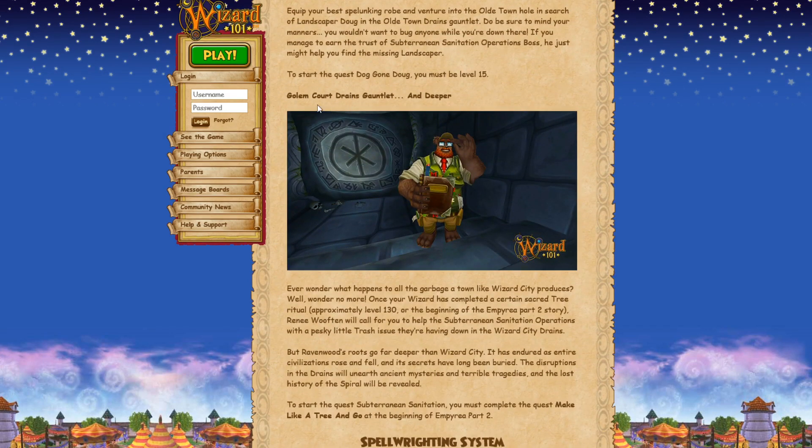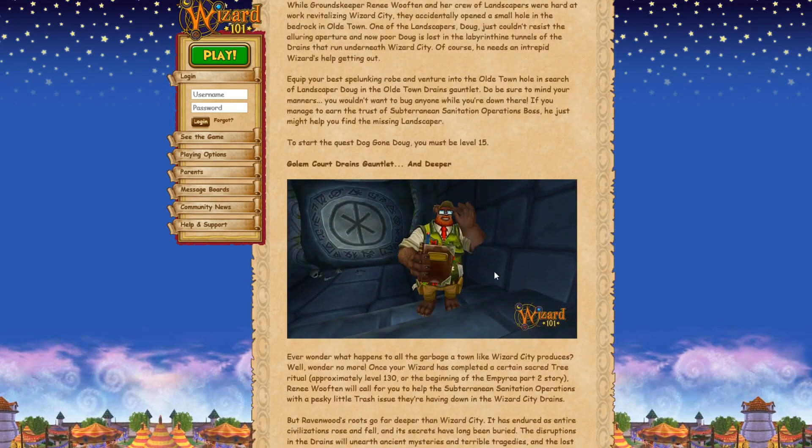The next thing is the Golem Court drains. They don't show an instance sigil for this one, so I don't know where exactly it's located - somewhere in Golem Court I'm guessing. We'll have to go check that out and see where it is. I wonder if you have to complete the first one before you can do this one.